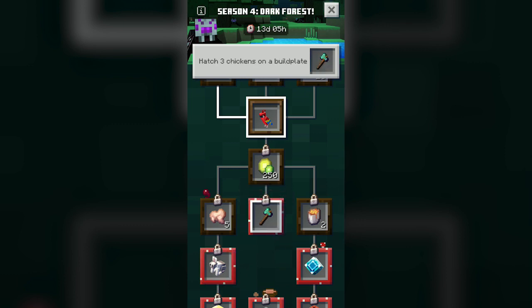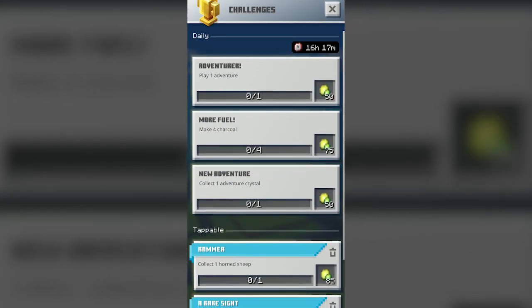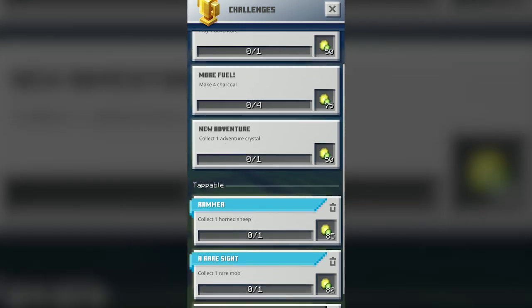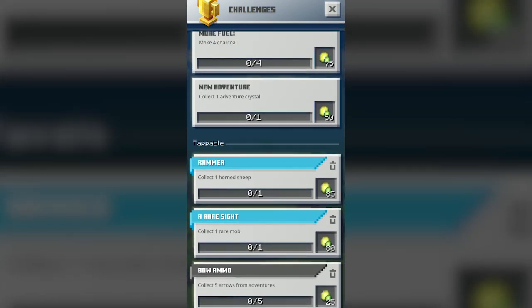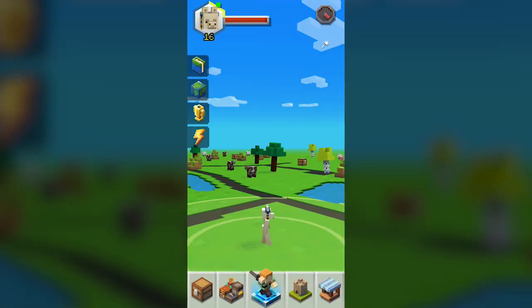Hatch three chickens — I don't think I have enough eggs for that. Anyway, I want the parrot. The quests are super fun and usually pretty easy to do. The daily quests can't be reset; there's nothing you can do to reset them — you just have to get them. Every 16 or 24 hours, I have 16 hours left to get these. These tappable quests down here you can change — collect five arrows from an adventure, collect one rare mob, collect one horned sheep. I have yet to find another horned sheep; they're hard to get. You can just click the trash can and it'll give you a different tappable later.